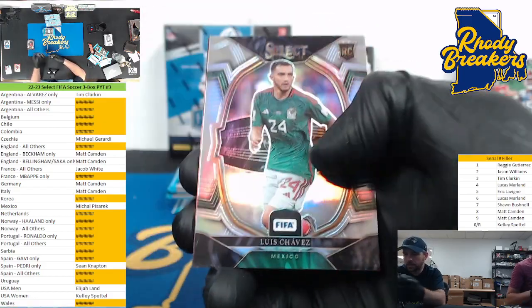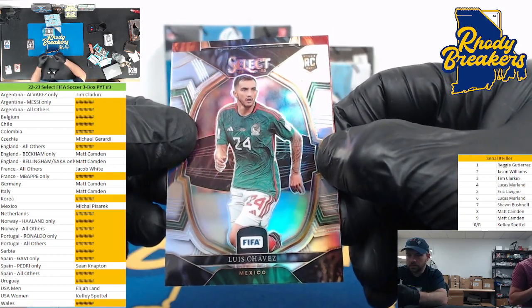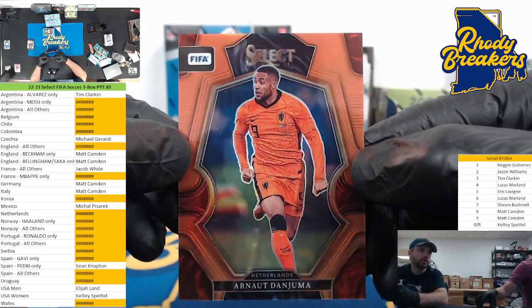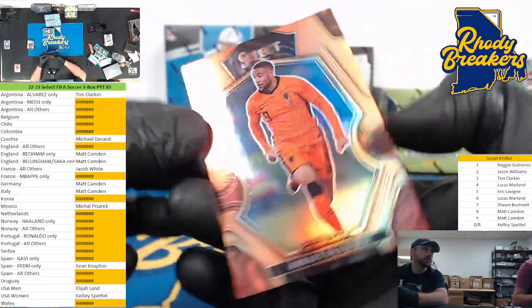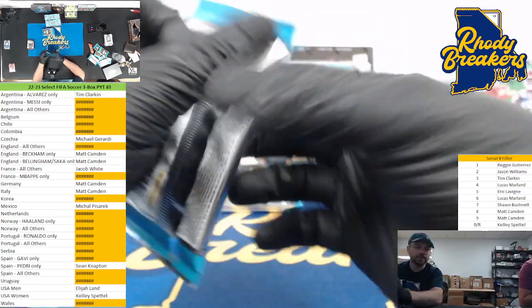Diaz, Appenda, Toro Martinez, Luis Chavez, and Arnaud Danuma for the Netherlands - wow, look at that beautiful color match, Netherlands spot! That is 17 out of 60, it's going to the seven in the filler. That's like a perfect color match, damn. Check down on the all orange.